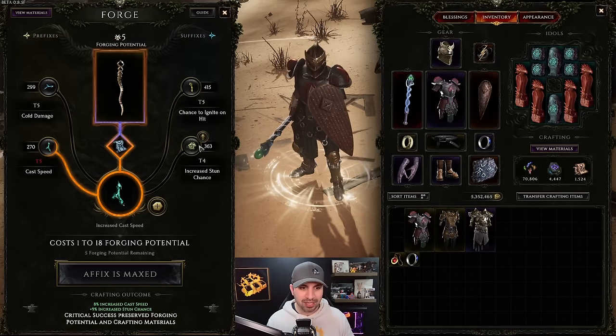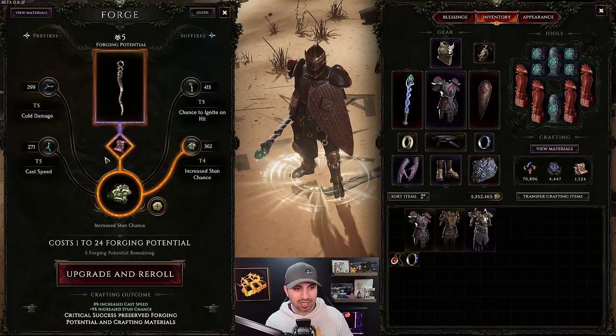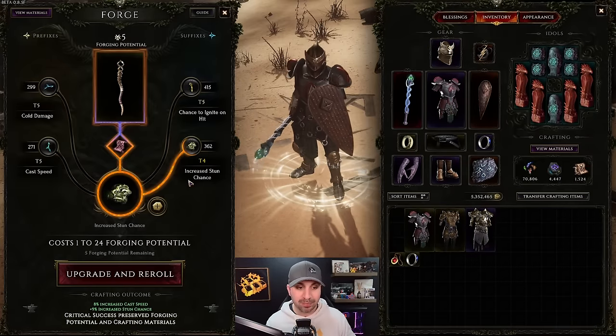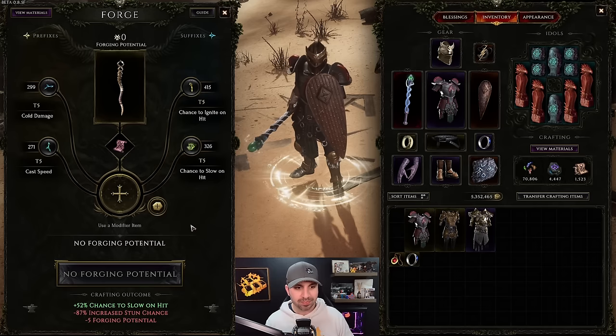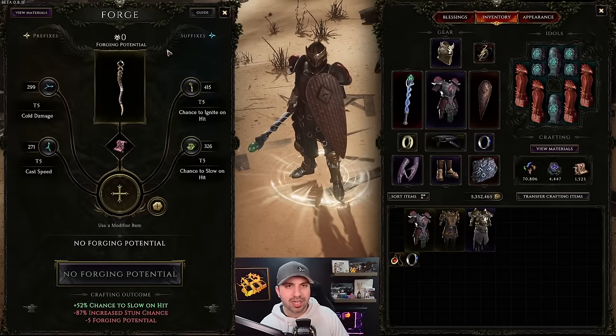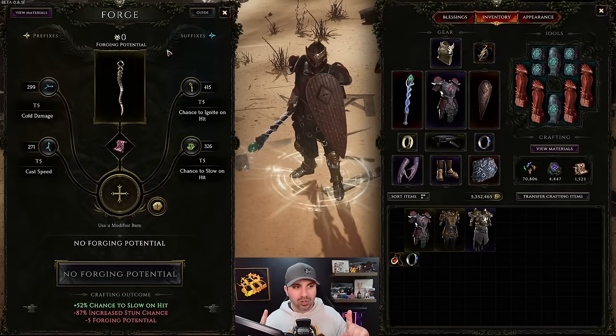So now we have a tier-five cold damage, tier-five cast speed, and tier-five chance to ignite on hit - but a tier-four increased stun chance I don't want. So I'm going to chaos it with a Glyph of Chaos to get a random new affix - not increased stun chance. Click - we got 'chance to slow.' That used up all our forging potential, which means we took a tier-11 item and through crafting made it tier 20!